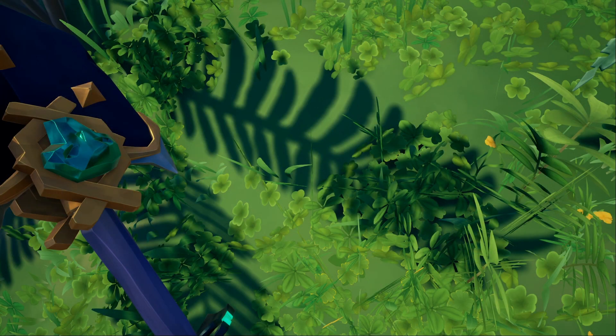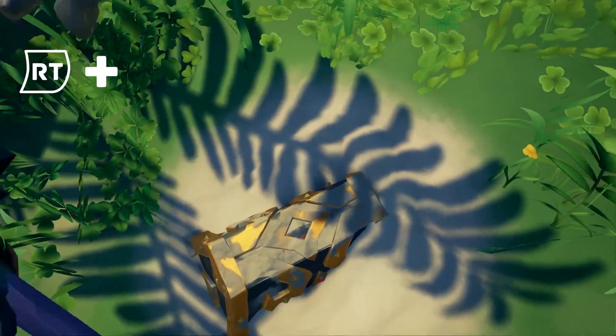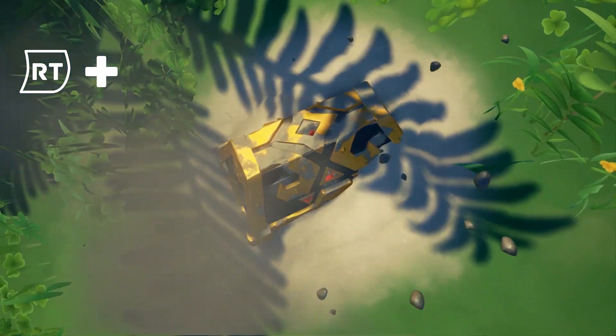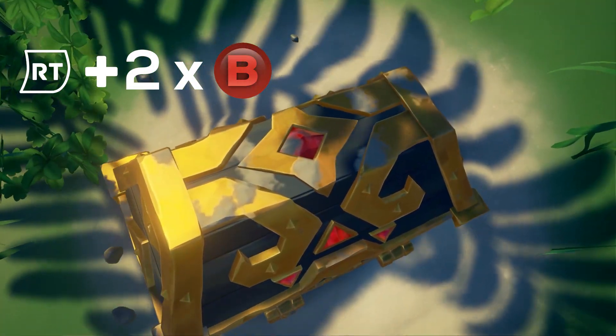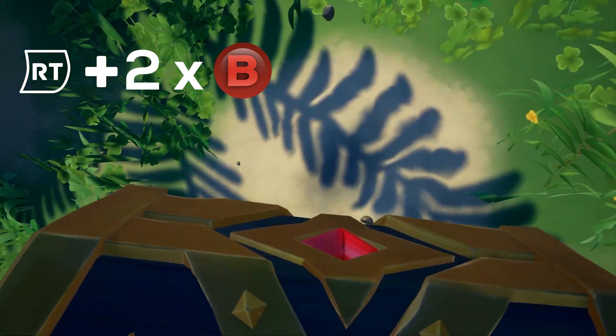If you are on Xbox, you press RT with your shovel and the dig out animation starts. As soon as the animation ends and your character pulls the shovel out of the ground, you start to press B twice, which means you put your shovel away and take it back out. Now repeat this step until your chest is fully dug up.